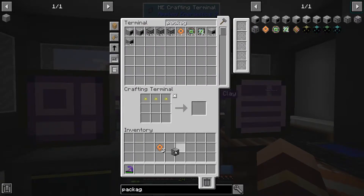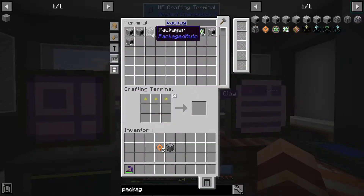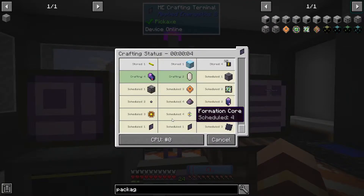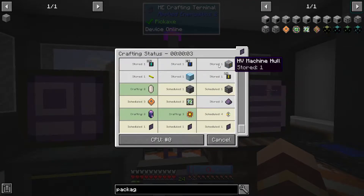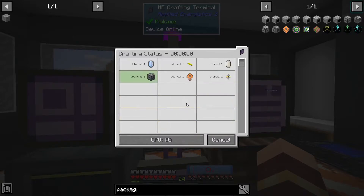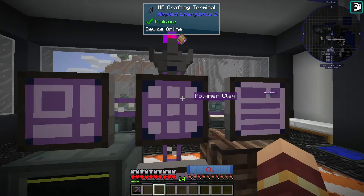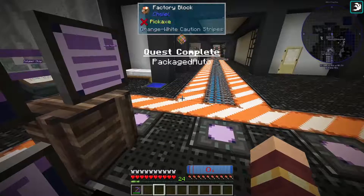We got the unpackager, package recipe encoder — we can do that now. Packager, we can do now too. Very good. We need at least two of these per tier of extended crafting table. That should be enough for the quest. Yes, I'll give us another one of those.